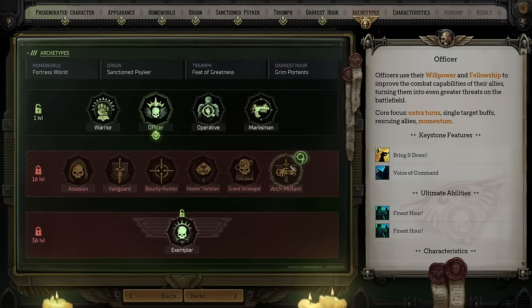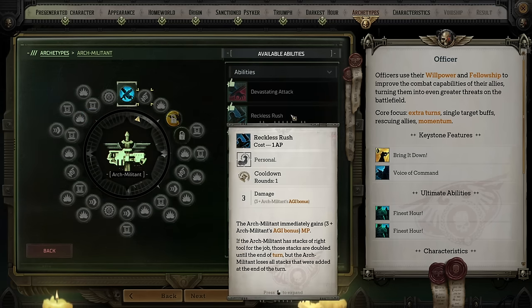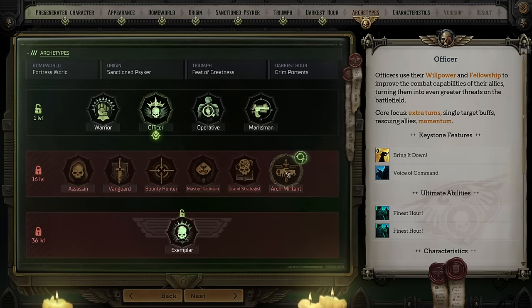Lastly, we have the Arch Militant — your sort of all-arounder. Their big ability is Right Tool for the Job, which allows them to alternate different types of attacks to gain stacks of Right Tool for the Job. When they do this, they'll gain extra bonuses to their weapon and ballistic skill alongside extra damage when they have enough stacks. They also get several abilities that interact with those stacks and give them battlefield control. That makes Arch Militant a great all-around damage dealer — if you don't necessarily want to specialize in melee or ranged and kind of want to do a little bit of everything, Arch Militant is a great option.